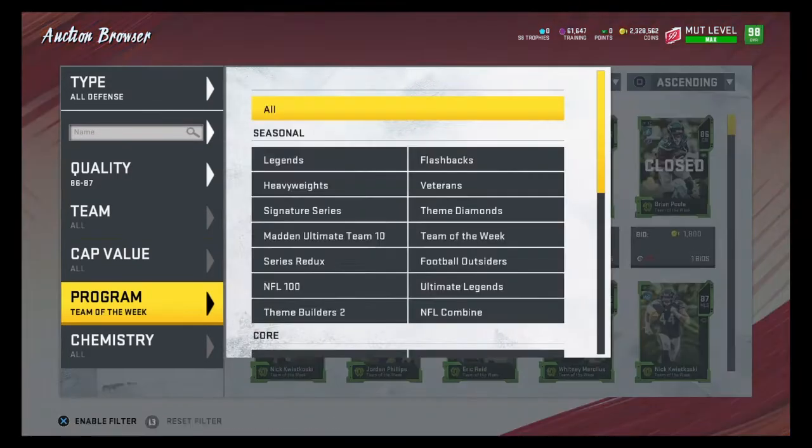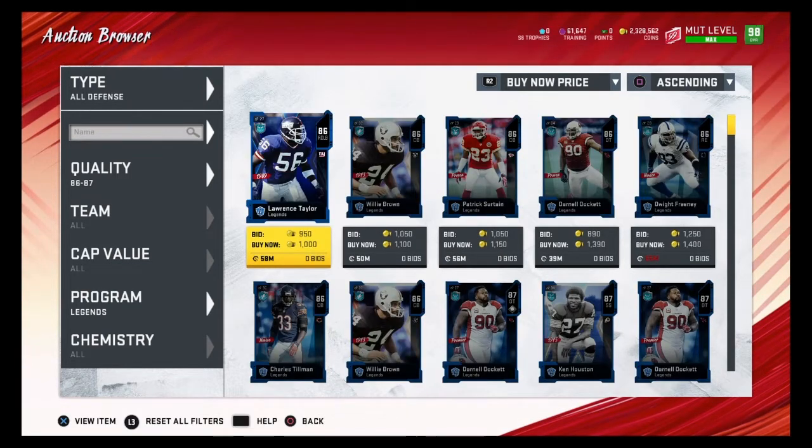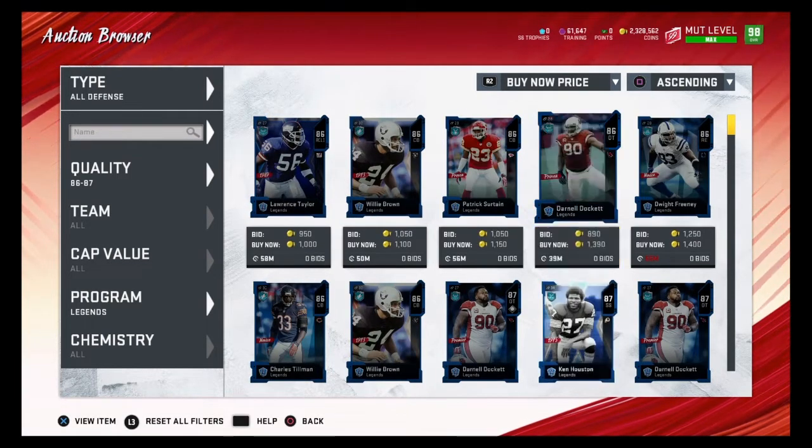Those are my favorite filters to find 86 and 87 overalls. Legends is another good filter — you want to find these for 1300 coins or lower, and any cards under 1300 coins would be good snipes.